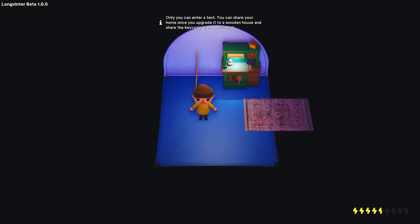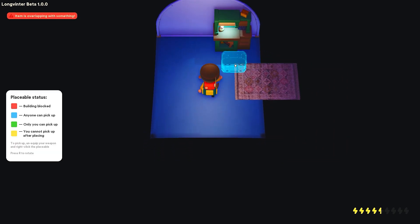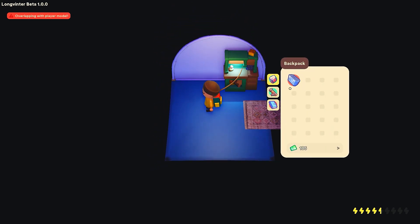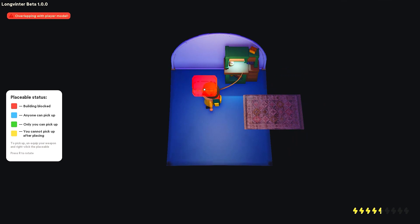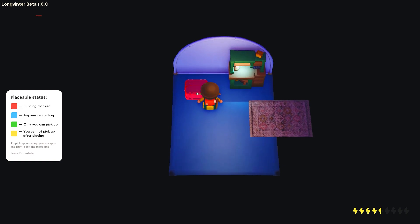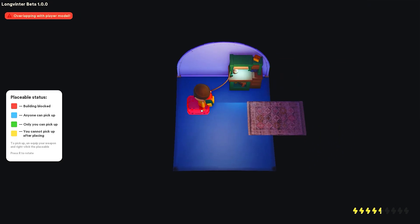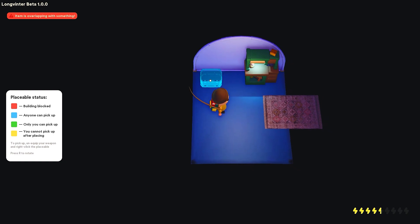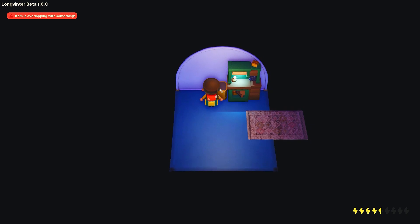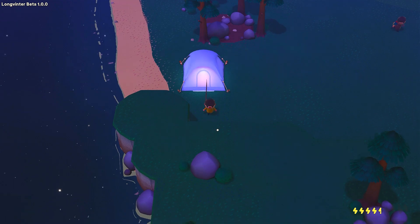Only you can enter your tent. You can share your home once you upgrade it to a wooden house. Let's get the container. How do you rotate? Can you scroll mouse? We're going to have to figure out the rotating thing. We'll just put you here — boom. Now I have tons of space. Now I have my own little home. Let's pop out of here. Wave to those guys.